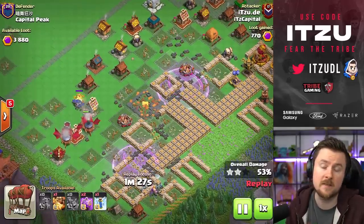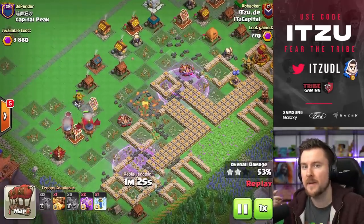For us, we also invested a graveyard spell. The main reason I do that is something which is really meta nowadays — troll teslas — and those troll teslas are a lot of times protected by traps.